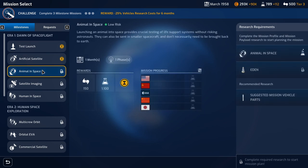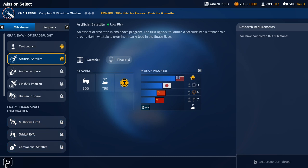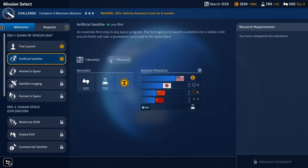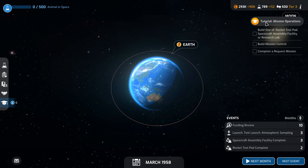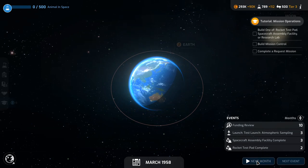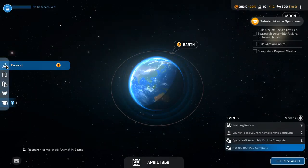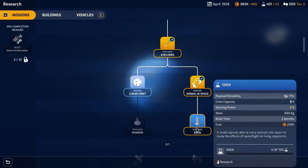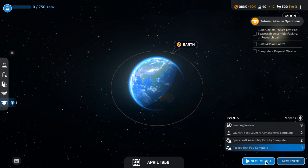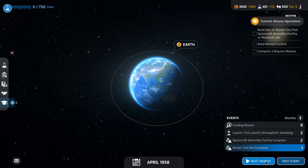It looks like everybody else is still three months away from the nearest launch for the artificial satellite. The ESA hasn't even done their first test launch of a sounding rocket — they are so far behind. On that note, we're going to wrap this episode up. We got our first satellite into space ahead of anybody else and looks like we're winning the space race right now. Our next objective will obviously be to get an animal into space as we make our move on eventually becoming the first to get a human into space. But that's where we stand at the end of episode number two. I hope you guys enjoyed this series. Leave your thoughts down below, and as always this is The Historical Gamer saying thank you very much for watching — until next time, I'm out.